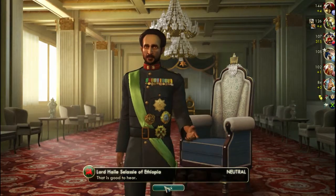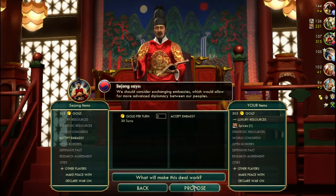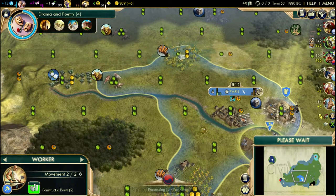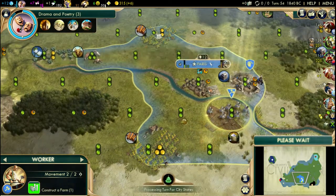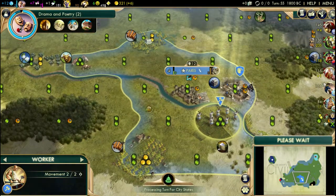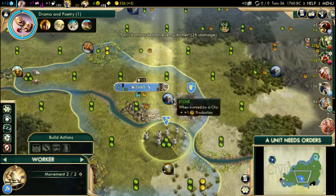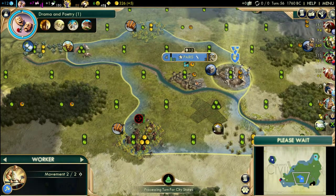Korea can be really dangerous in any game because they can just go away with the science game, so we need to make sure they're not too far ahead. And if they are too much of a threat, just take them out — take the capital, and then they'll be irrelevant in the game. Of course, we have our first barbarian problems, because that would not be a game of Civ 5 with me without barbarian problems — I'm always very unlucky with them.